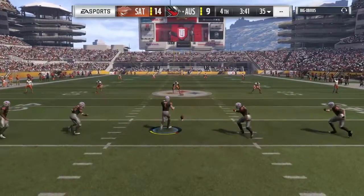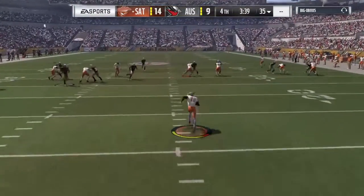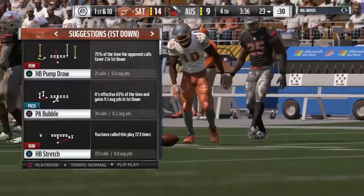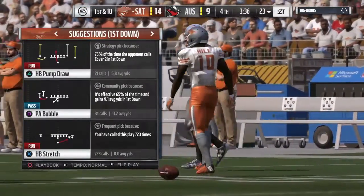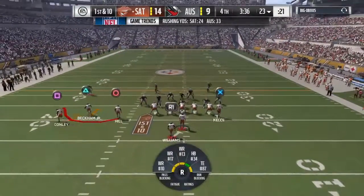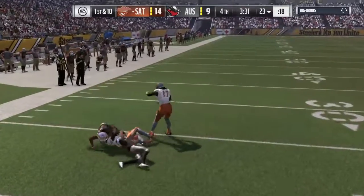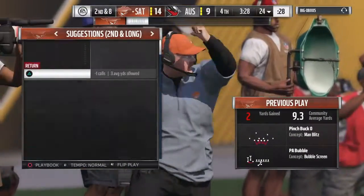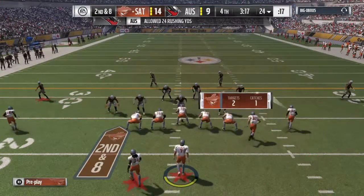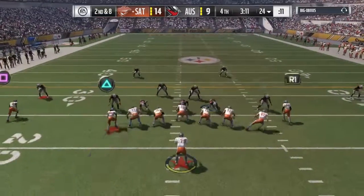After the touchdown, Gay kicks it away — Tyreek Hill on the return, brings it a few past the 20 to the 23. The offense takes over. Last time they couldn't get anything going and had to punt from deep in their own territory. The general rule now: move the ball a few times, get a couple first downs, flip the field — just something to build off. A small glimpse as to why they like this rookie so much; the coaching staff lit up when we talked about him.